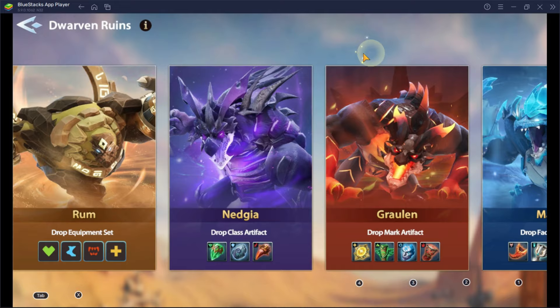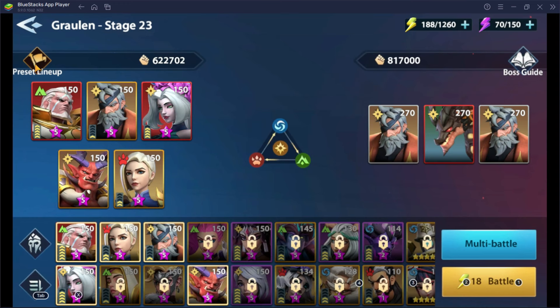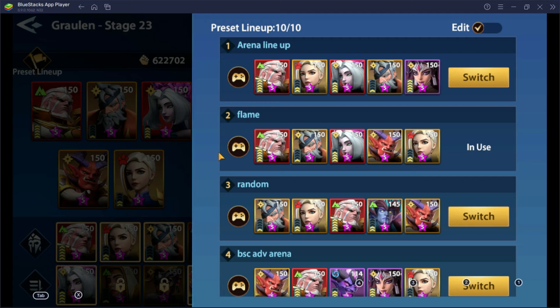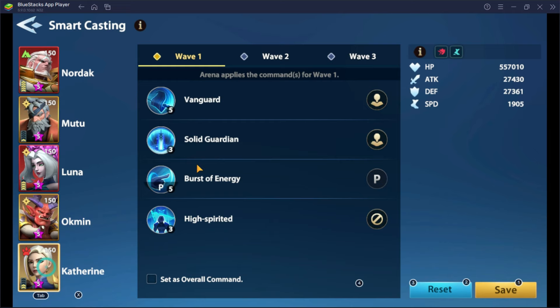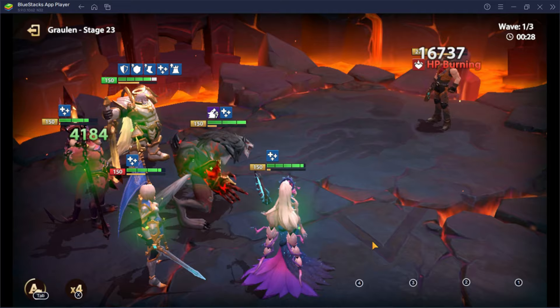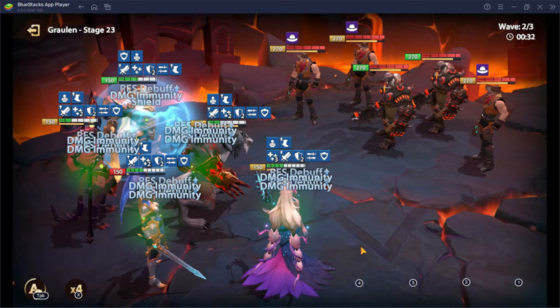Tip number 14: Take advantage of preset lineup. The preset lineup button can always be seen in your battle mode. This will allow you to strategize your moves for your heroes. I always use this when I clear dungeons. For example, I would save a high spirited skill on the first wave so I can use it automatically on the second wave, because it would highly impact my survival as wave 2 on this grinding stage 23 is pretty scary.